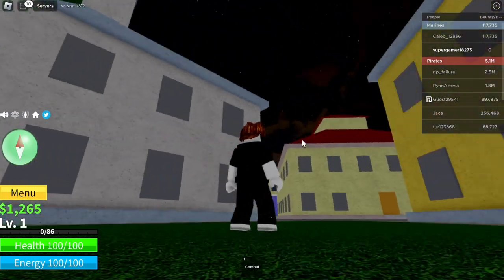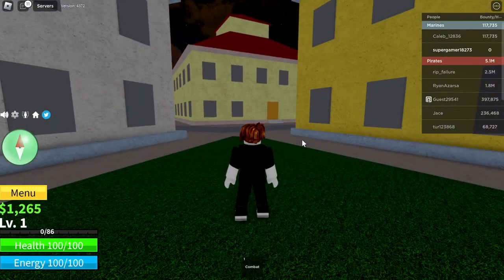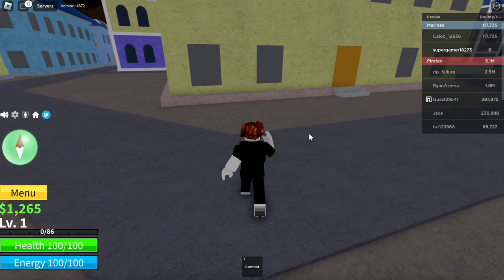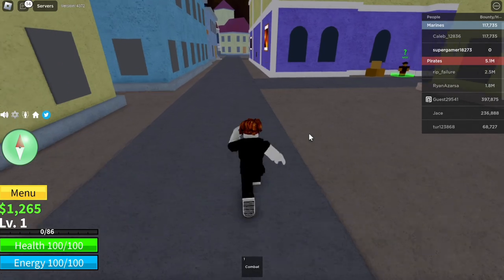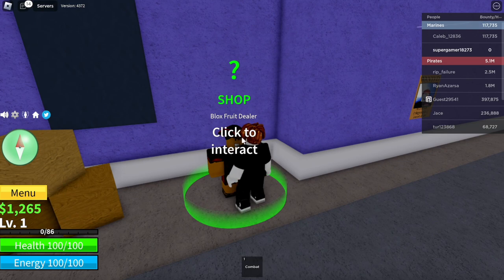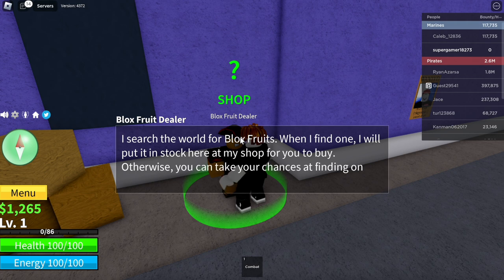You can see on our left side is a gray building and on our right side is a yellow building, and behind us are some trees. Make sure if you spawn in a different location, come to this point so you can follow exactly what I'm doing to get this dough fruit. From here, go straight, then turn at the first pathway and go over to the Blox Fruits dealer where it says click to interact.